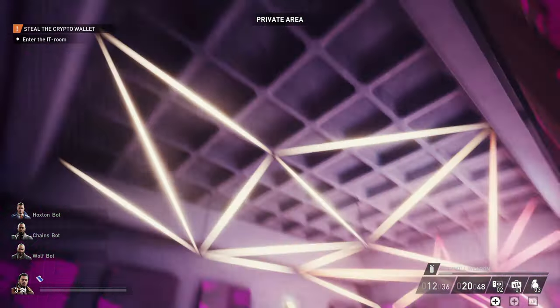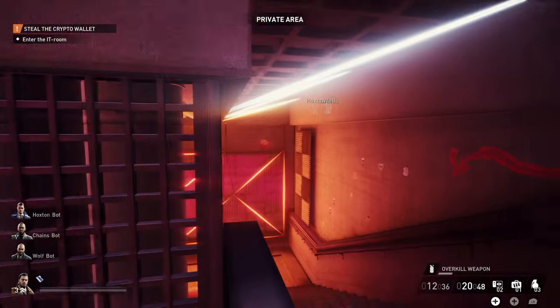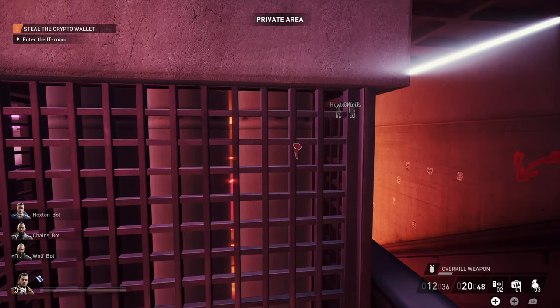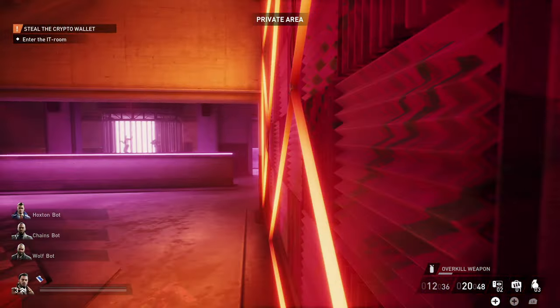Now that you're in, the cameras won't like you, the guards won't like you, but all of the regular civilians are pretty much okay with you. You'll want to go down these first two sets of stairs, and around this corner to my right, you'll find a room that accesses through the blue keycard.